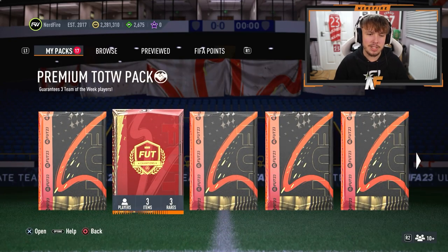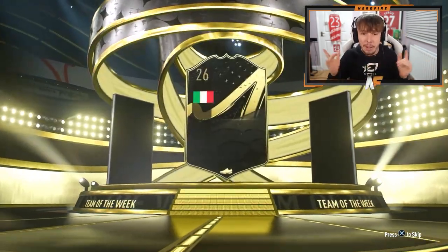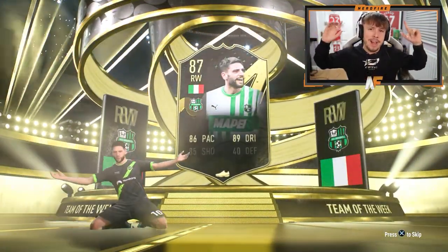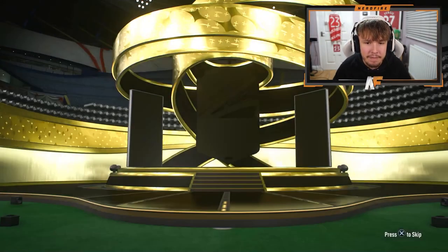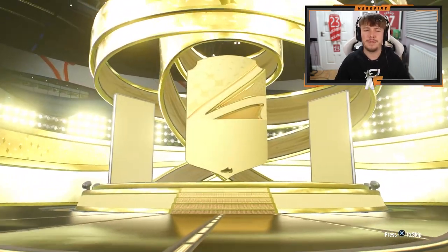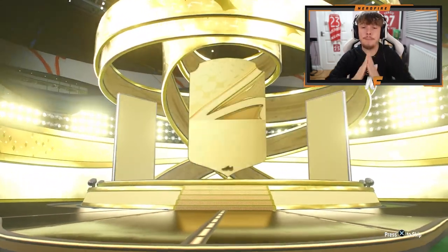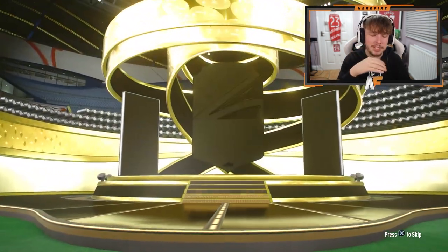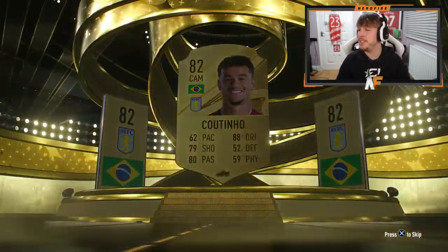I've also got a load of save packs, including some Premier League premium upgrades that we're going to open up. Let's get through them and hope to see a Future Stars. First eight Premier League players pack — not even a board in the first one. That's terrible, that's Ericsson. Second pack and still not a board seen. Two packs in so far and not a board. Third one again, still yet to hit a board — it's going to be Coutinho. Oh dear.